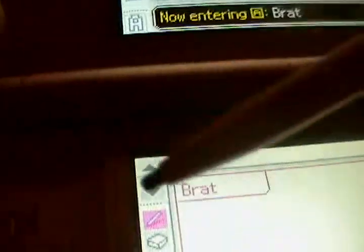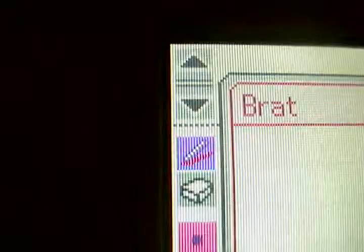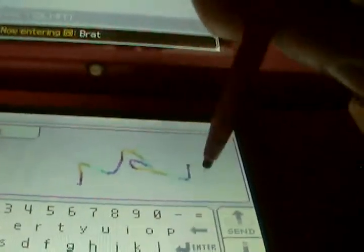But if you see the pen thing, if you click it twice, it'll flash. And so that means you can write in a rainbow. See?